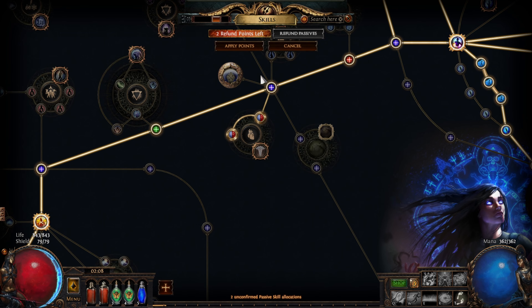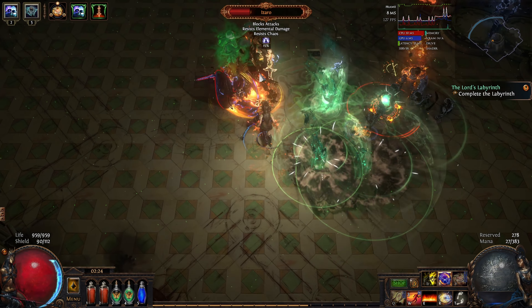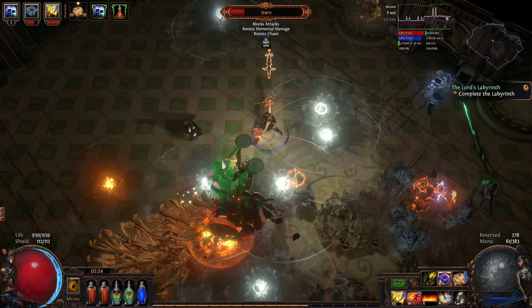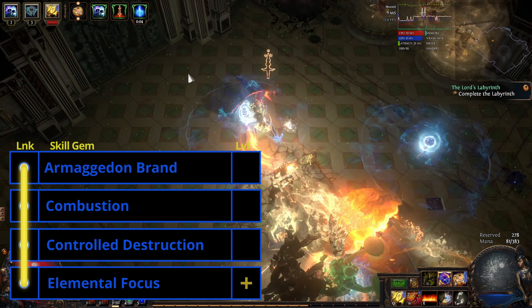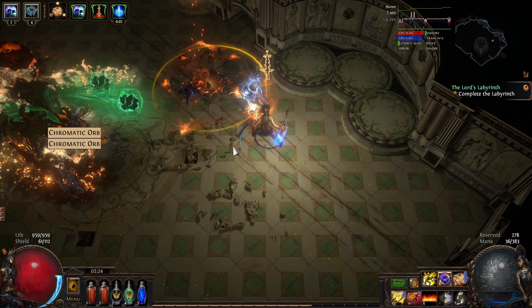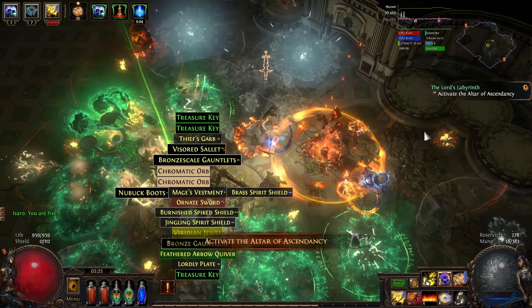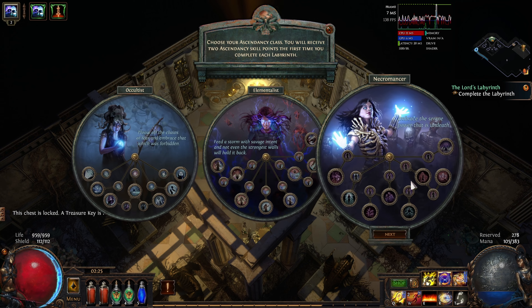Pop back to Act 2 and grab Brand Recall. We use this to instantly drop all of our Brands on bosses' heads, increasing our damage substantially. We now don't make any other changes until we get a 4-link that is all blue — preferably before we run the normal lab. I tend to do this after getting a waypoint in the Crystal Veins in Act 4. Our 4-link is for Armageddon Brand, now linked to Combustion, Controlled Destruction, and Elemental Focus. We can take this setup all the way to maps if we need to.